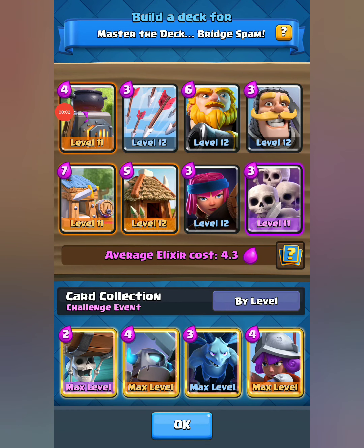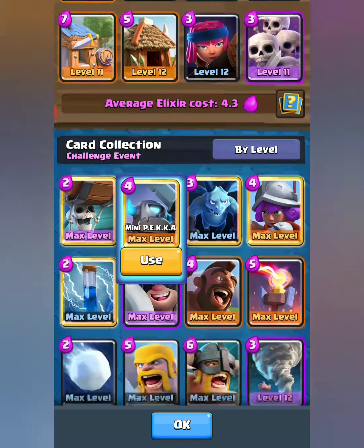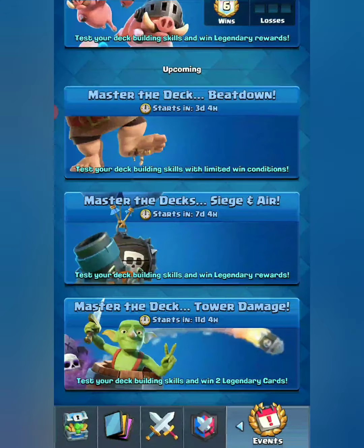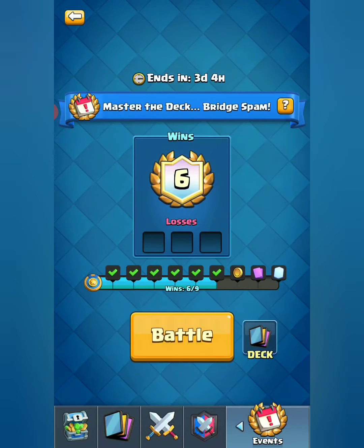Hey, what's happening guys, Deck Pro here bringing you the best decks for every challenge. Today we have the bridge spam challenge. It is a three spawner cycle with the royal giant win condition, 4.3 cost — pretty heavy but extremely effective. People are not expecting spawners, and since it is bridge spam, this is a constant defense on the bridge. Subscribe and turn on notifications for the best decks every challenge this season.